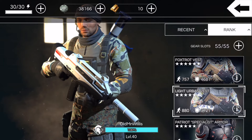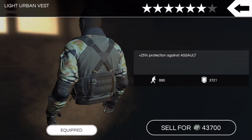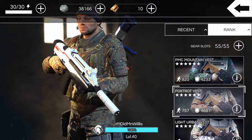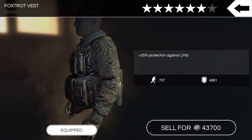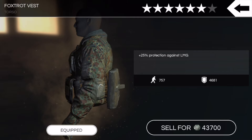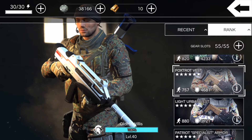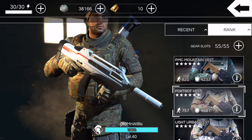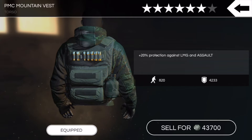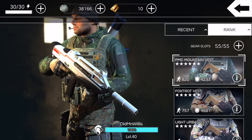Then the notorious, probably most commonly used vest, the fastest vest in the game — the Light Urban Vest. Actually one of the first pieces of gear I pulled, I think I was like level 19 when I got that. Foxtrot Vest, just got this like two months ago — very slow at 757, but it does have I think the highest overall protection. And the PMC Mountain Vest, probably my favorite of all time — most LMG and assault protection, a little low on portability but not bad at 820. Definitely my favorite vest of all time.